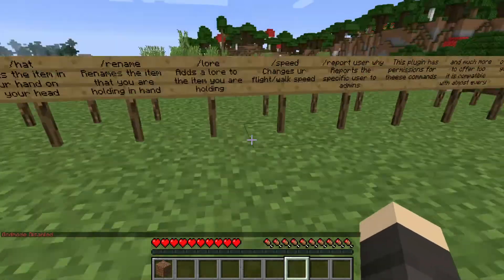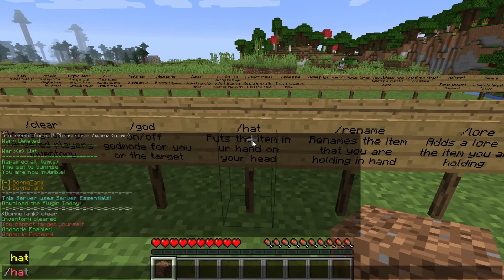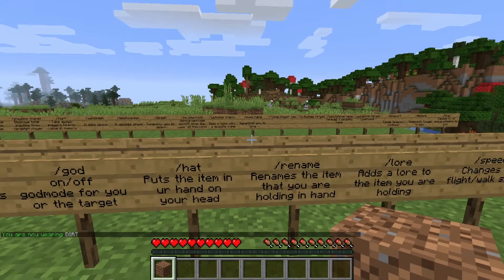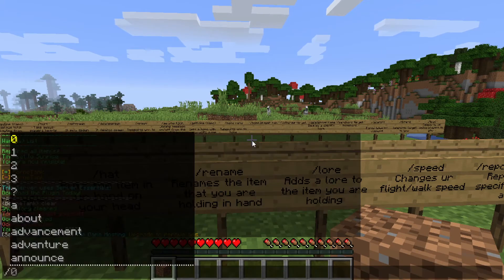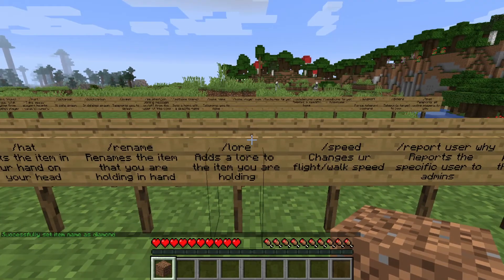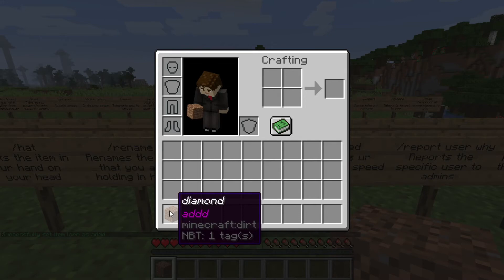There's slash hat — it's going to put the item in your hand on your head. As you can see, it's a pretty fun command. And slash rename is going to rename the item in your hand — for example slash rename diamond, and now our dirt block is named 'diamond'. And if you want to add a lore, you can just do slash lore add — now the lore has been added. You can add many lines of text to the lore.